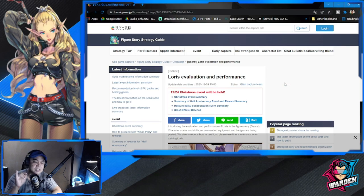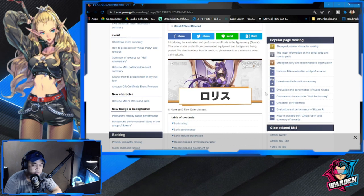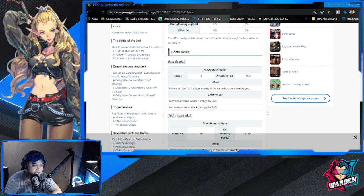Norris is a militarist, so she's definitely going to be ranged. She belongs to Knight Nine, so she's going to be much rarer than the others — probably dropping after the current one. Let's take a look at her skills. For her normal attack, it increases normal attack damage by 25%.